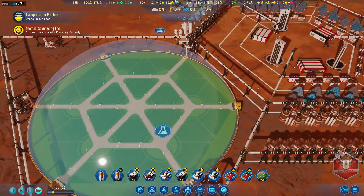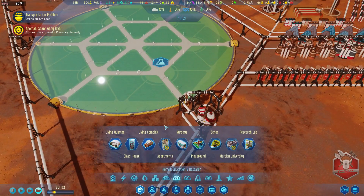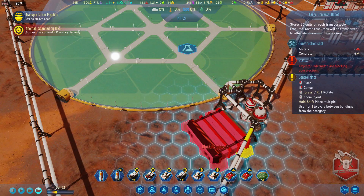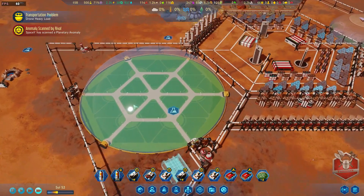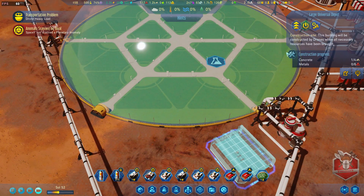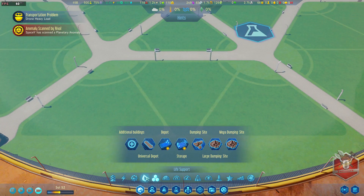To make sure they always have the resources they require, we have a drone hub over here, so I want to build one of these large depots right here. That way they'll always have resources, which is obviously important. We'll put a high priority on this and then let's start by getting some houses down first.